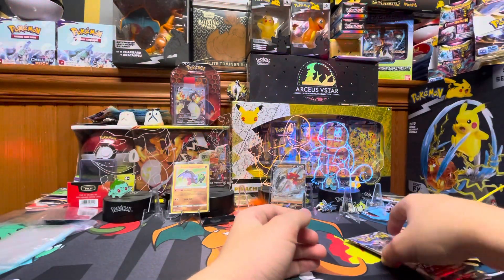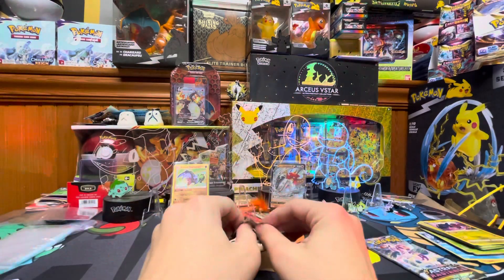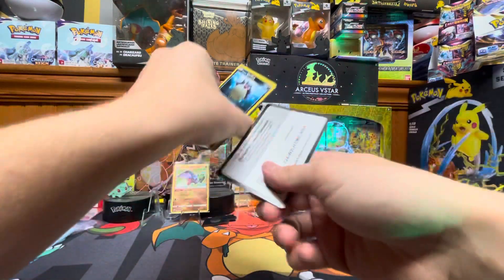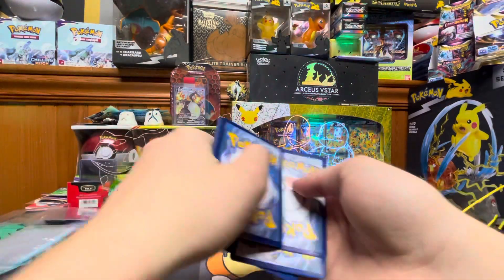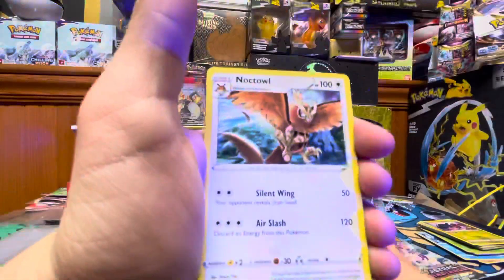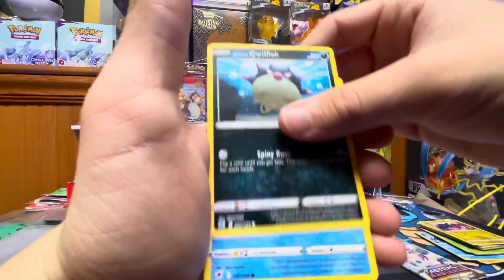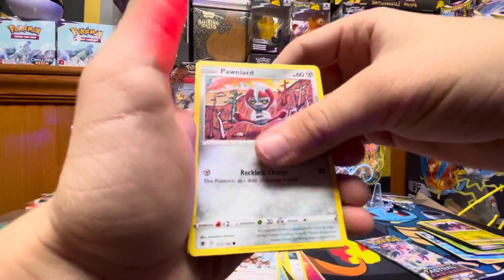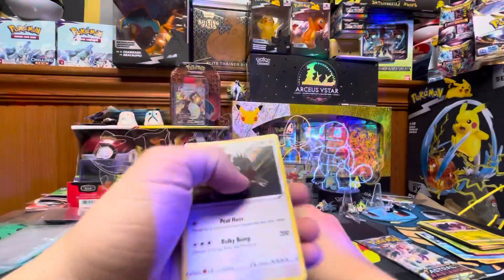On to our fifth pack. Here's the code card. We have Fire Energy, Knockdown, Unidentified Fossil, Dark Tricks, Cyndaquil, Overqwil, Oshawott, Hoothoot, Pincurchin, Poochyena, Shieldon — and there's Lunala!